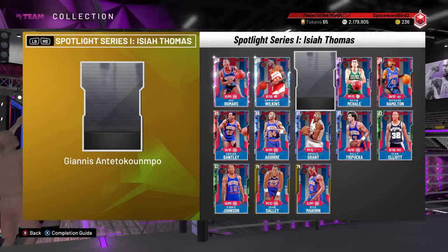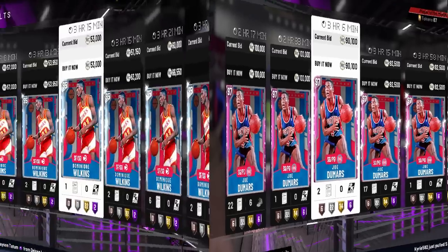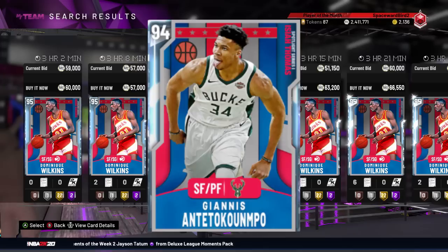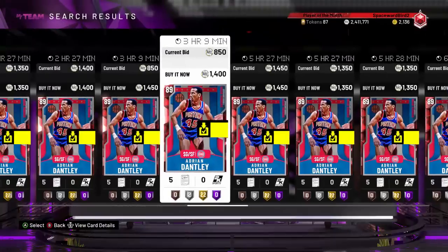Just how much MT will you need? To run through these Spotlight Solos, you will need 12 of the 13 cards from the set. Starting with Pink Diamond Joe Dumars, the most expensive card of the set — right now in auction you can find it for buy now $90,000 to $100,000 MT. Second most expensive card, Diamond Dominique Wilkins, is right now a $50,000 to $55,000 card. You do not need Diamond Giannis — thankfully, the most expensive card in the set — to run through these Spotlight Solos. Amethyst Evolution Kevin McHale is a budget card at $15,000 to $16,000 and can be evolved to a diamond. Ruby Rip Hamilton and Adrian Dantley you should be able to find both for under $1,500 coins each, buy now.